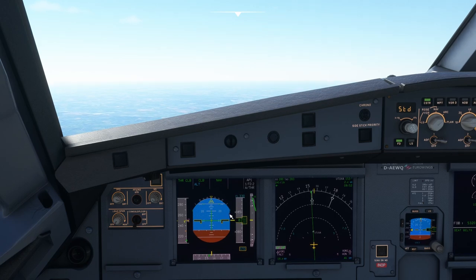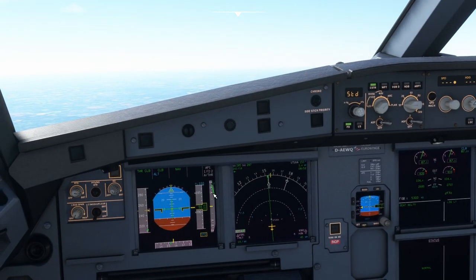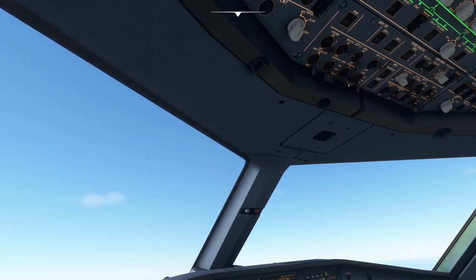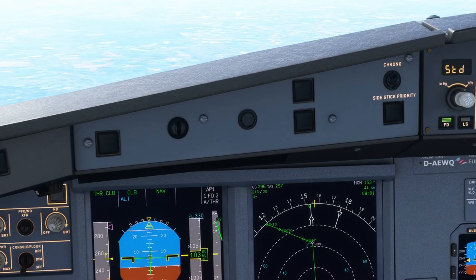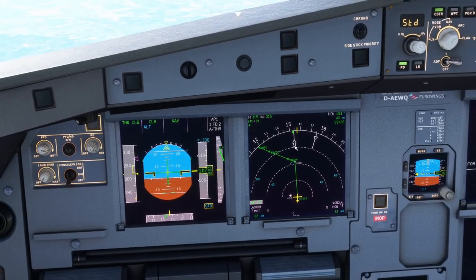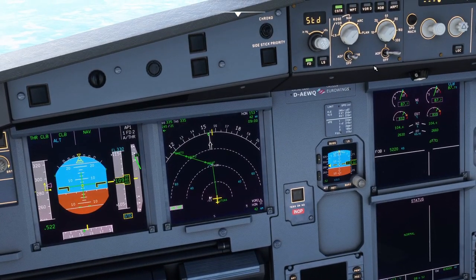Coming up through flight level 080. Once we pass 10,000 feet we will turn off the landing lights and the fasten seatbelt sign. Above 10,000 feet — landing lights off and fasten seatbelt sign off. We will continue our climb towards Honoli. There is our blue top-of-climb arrow telling us we are going to reach our cruising altitude of flight level 330 pretty much at the Honoli VOR. These blue arrows are the VORs we switched on when we set up the RADNAV page and put in the frequencies — pointing in the direction of the VOR.